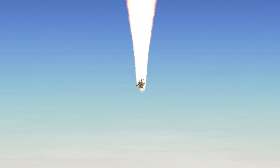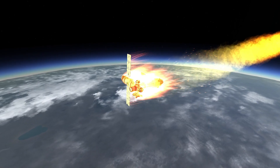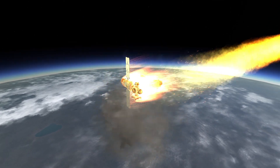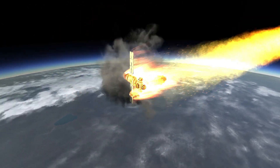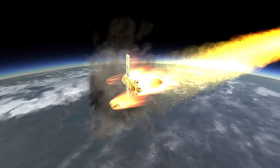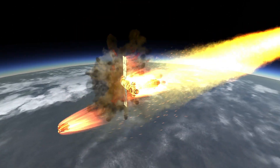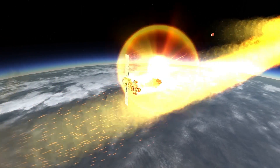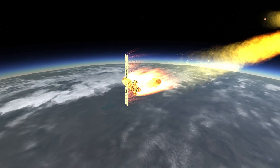Parts are continuing to explode off the main space station. What's left of the cupola module has now detached, and the science module is taking major damage. And somehow the solar arrays are still holding up.